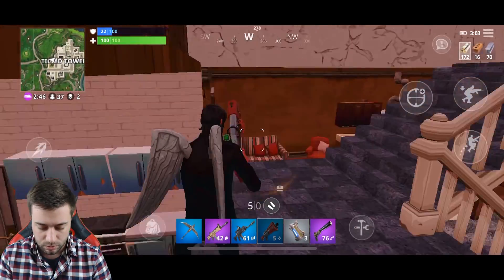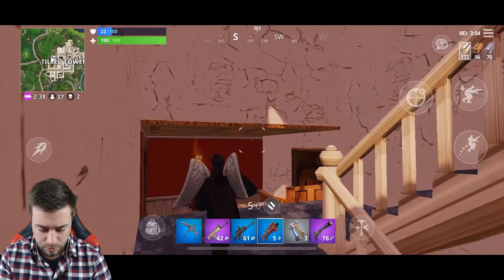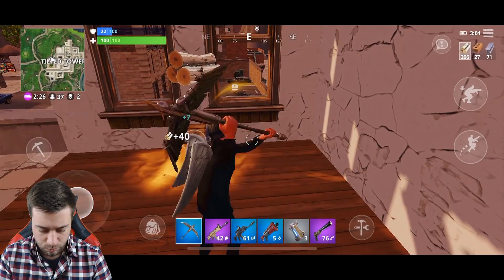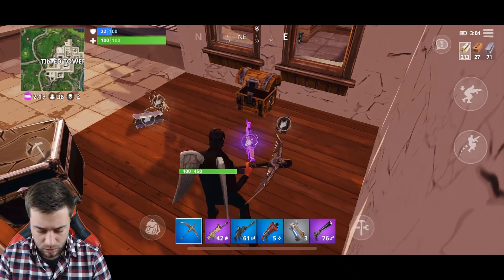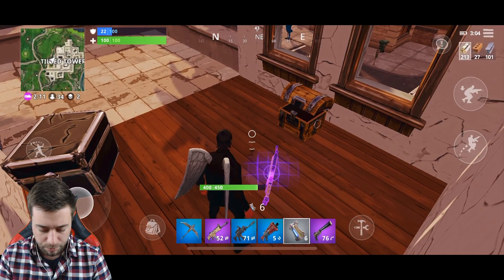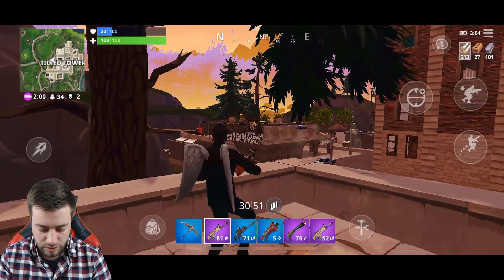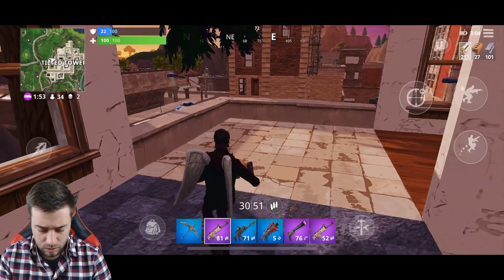I think we're in the circle right now. That guy left a chest in here — another purple scar, are you kidding me? We're going to drop the grenades for that so someone else can't pick them up. We got the scar, we got our shotgun, and we're dead center in the circle with a couple of kills under our belt. Storm's about to move in, 22 people left — we got Greasy Grove down there.